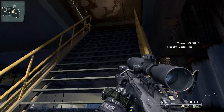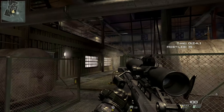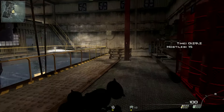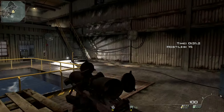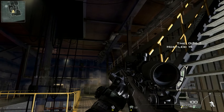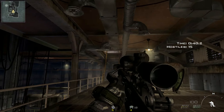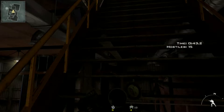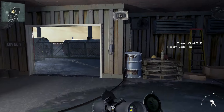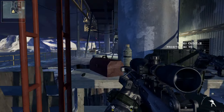Coming up to your first stairwell, there can be a juggernaut here, so be aware. If there's not one, it'll more than likely be on the next stairwell, so just swing wide and see if you can spot them. I got lucky — there wasn't one that spawned. In your next area, they can spawn over by the gas tankers.